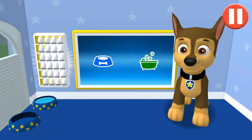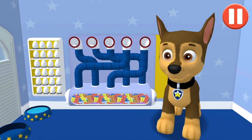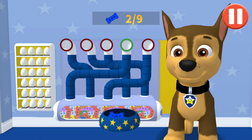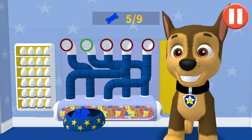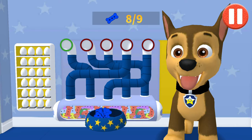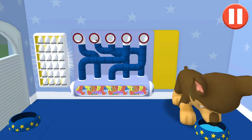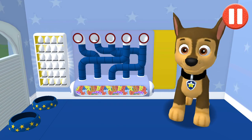Tap the blue picture of the dog bowl to feed the pup. It's been a busy day and this pup is hungry. Use your finger to drag the dog bowl from left to right to catch the falling pup treats. The bowl is full. Time for dinner. It's delicious!